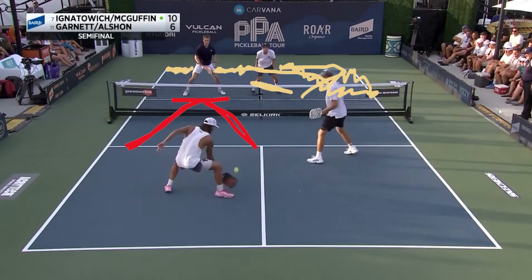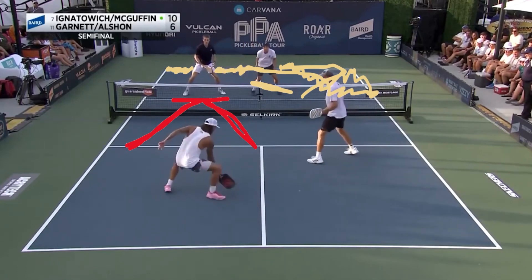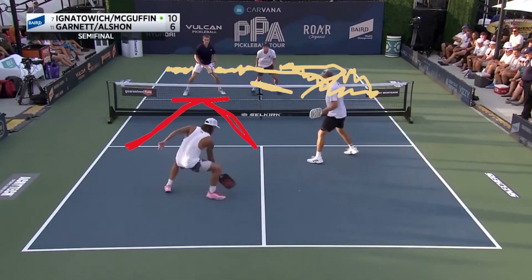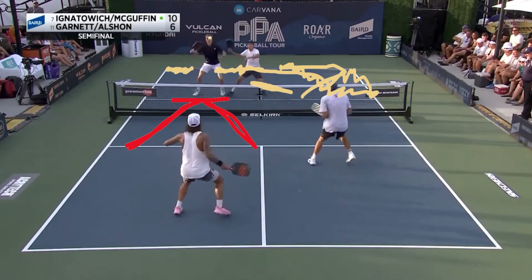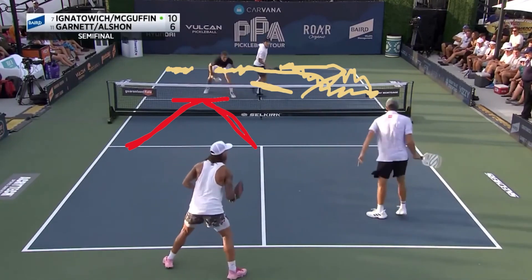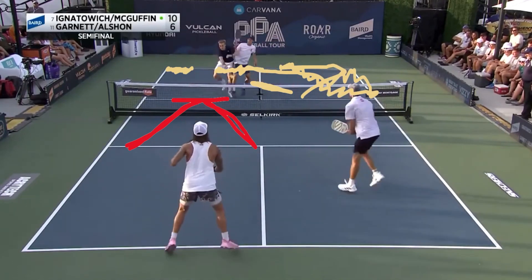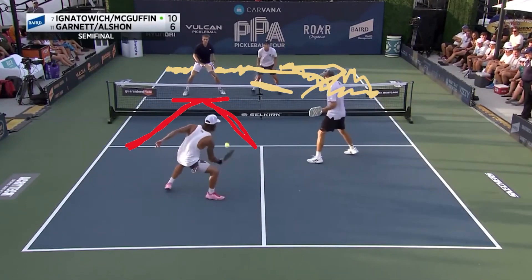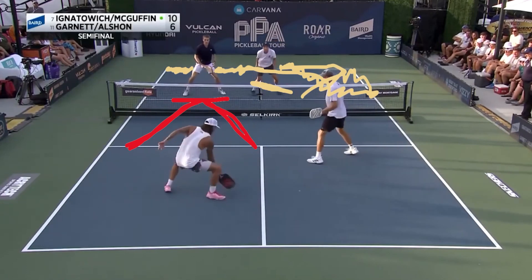Let's move forward a couple of frames. When this ball comes over here, whose mistake is running into who? This is 100% Alshon's ball. He's doing his exact job — he's there, blocking, supposed to smash this ball. And Garnett, never in a million years should he be trying to take that ball. That is because of where Garnett hit the ball. He hit the ball there — that determined the blocker.